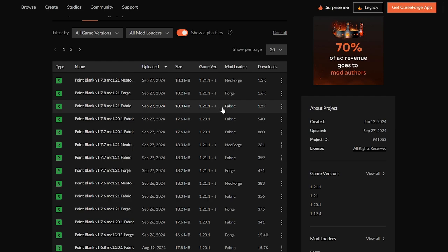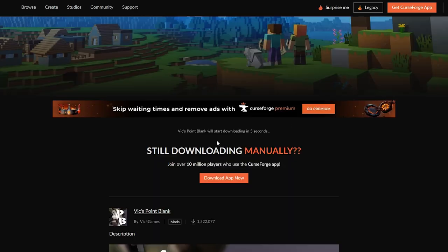For Fabric, simply choose the version you want. I'm going to use the latest version, which is the one here. I'll click the three little dots and then click on download file. Make sure that starts to download — it'll take about five seconds or so.